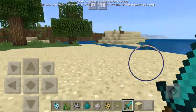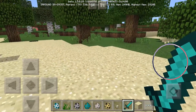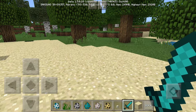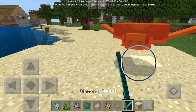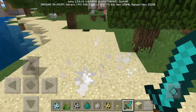Whichever beach they spawn on, that's their home beach. When you kill a turtle, they'll drop 0 to 2 seagrass. They'll drop some experience orbs too, but they'll drop 0 to 2 seagrass — so sometimes it won't drop any. This is seagrass.